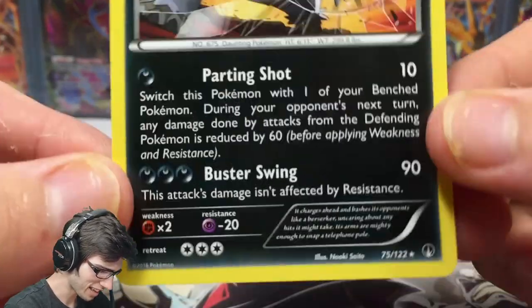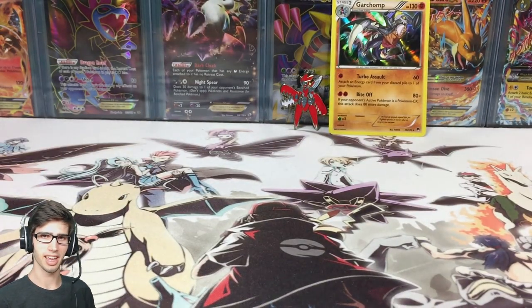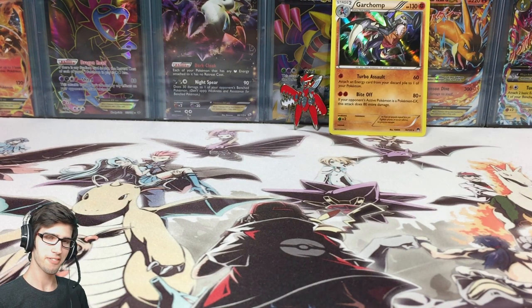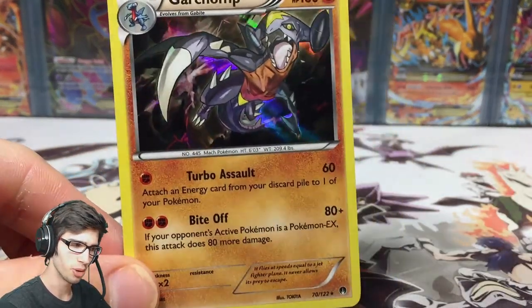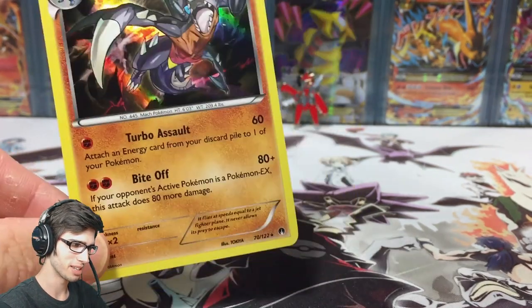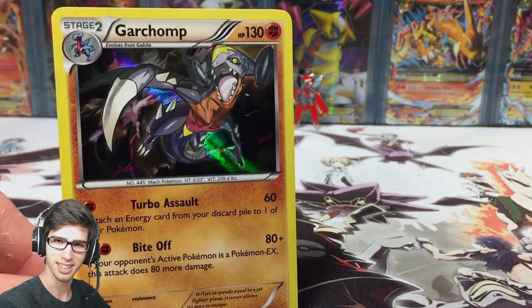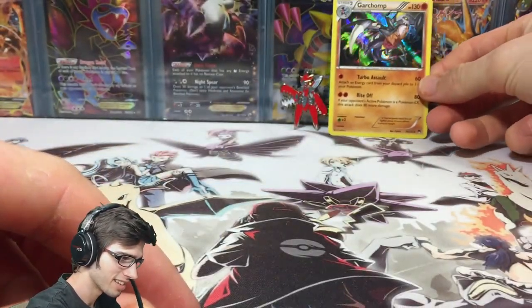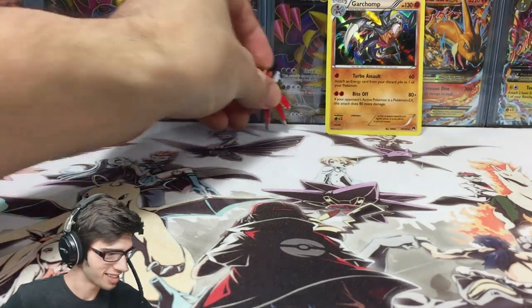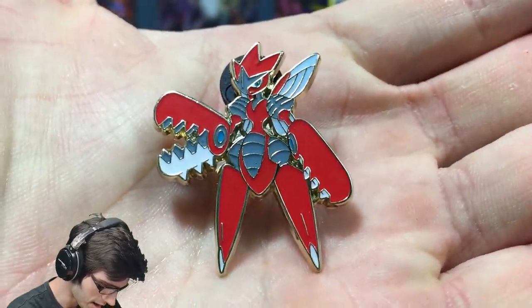And a Pangoro regular rare — oh no! Pangoro, 120 HP, with Parting Shot and Buster Swing. Here's the crazy part: we have just pulled the exact same cards out of both blisters in the duo. In the Shiny Mega Gyarados pin blister we pulled a Garchomp holo and that was it. In this blister we pulled a Garchomp holo and that's it. I don't really understand how that's even possible, but I did it. The recap: the Garchomp holo and the featured Scizor pin, which is absolutely amazing.